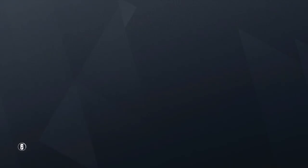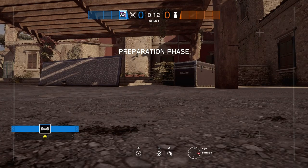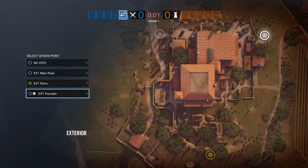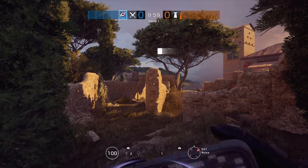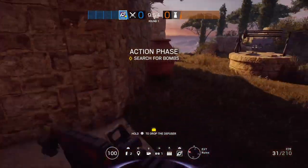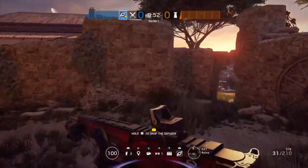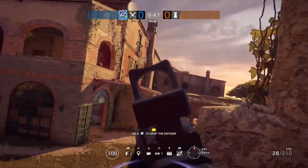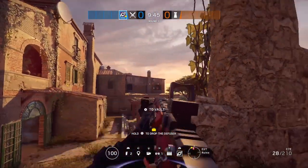Going over the spawns, I think Ruins is the best because it's the closest and it's also pretty safe — you have a bunch of walls to cover you. So Ruins is probably the safest and closest spawn. Main Road is pretty safe but it's far away. Fountain is the most vulnerable to spawn peaks, so I don't want to worry about that. Just always check and watch out for this window, especially if you're sitting on the balcony, because that's a direct flank.